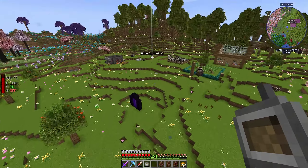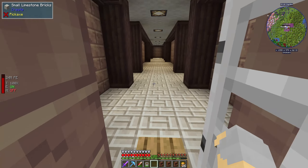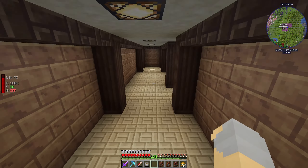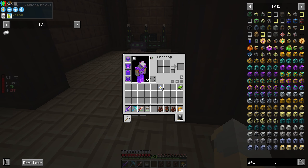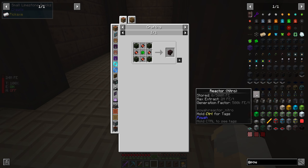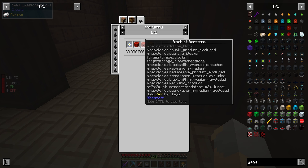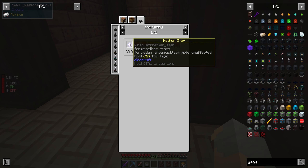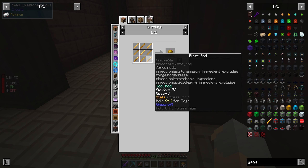We now have our nine Nether Stars that we'll need. We can use these to make the incredibly powerful, really high-end power stuff. We will need nitro — we're going for the nitro reactor. To make this, we need nitro crystals, and to make these it is two blocks of redstone, a Nether Star, and a block of blazing crystal.